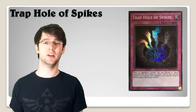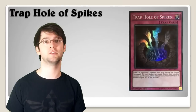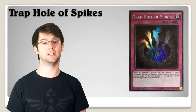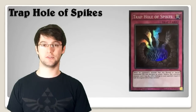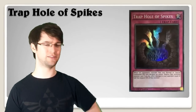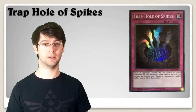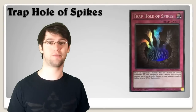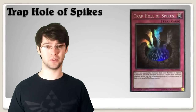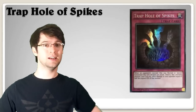Number 5: Trap Hole of Spikes. When a monster declares an attack that was normal or special summoned this turn, you can destroy that attacking monster and deal burn damage to your opponent equal to half its attack. The obvious synergy here is with Trap Tricks and Refeeleria, which kind of turns her into having a battle trap effect. I'm not exactly sure why you'd run this over Treacherous Trap Hole or Bottomless Trap Hole for more reliable removal, but it's another option for Refeeleria and Trap Tricks decks.